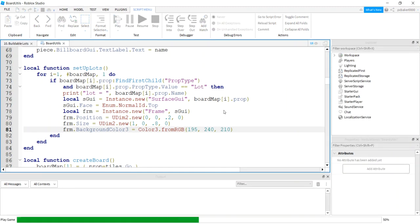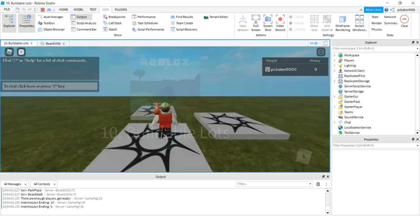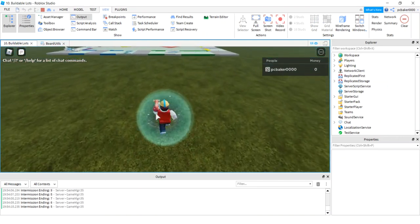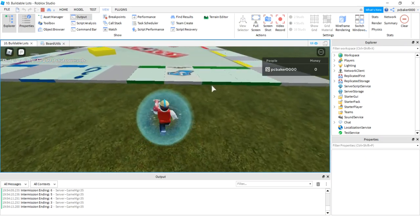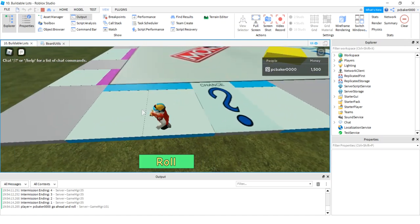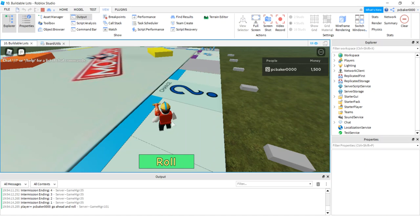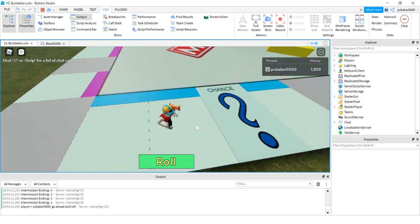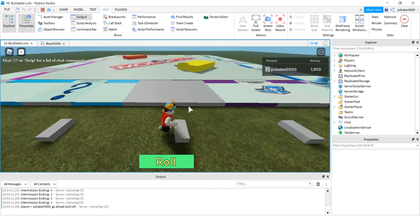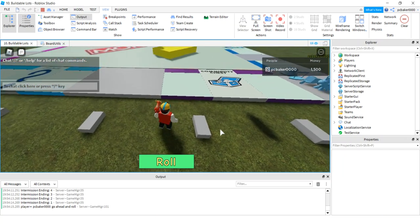So now we should have some stuff on the tiles — no words yet or prices or anything, but we should be able to see it. I'm going to run over, but the intermission is going to end before I get there. Look at that, we can kind of see some stuff there. It's a little bit lighter than this color, but that's cool — if you change the color now, you'll have to change it in one place and it's going to update all those tiles.